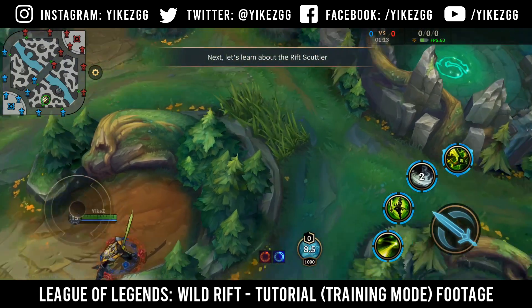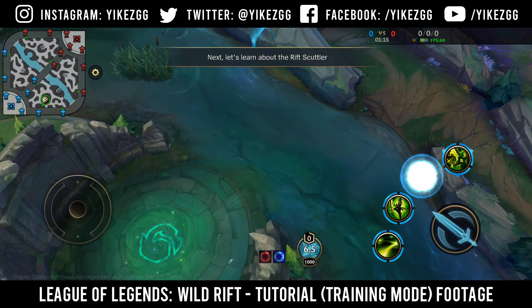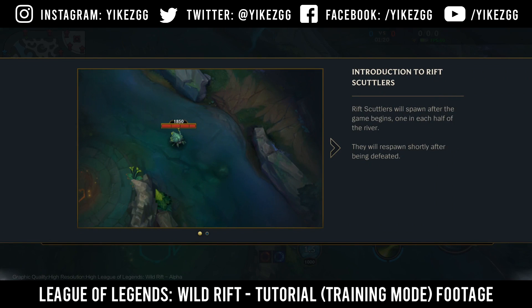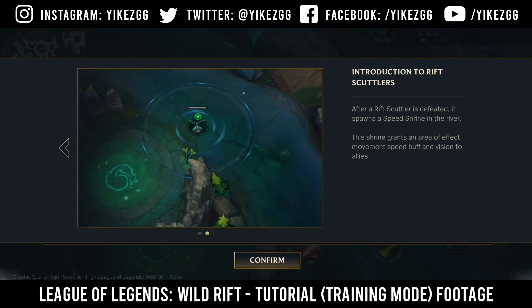Next, let's learn about the Rift Scuttler. Rift Scuttlers will spawn after the game begins, one in each half of the river. They will respawn shortly after being defeated. After a Rift Scuttler is defeated, it spawns a Speed Shrine in the river. The shrine grants an Area of Effect movement speed buff and vision to allies.